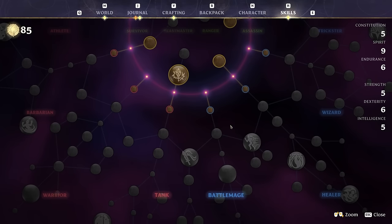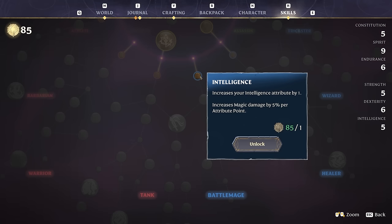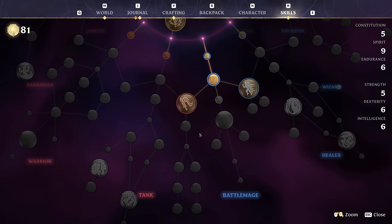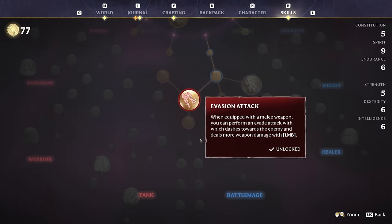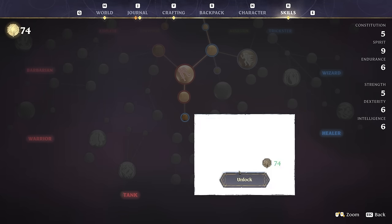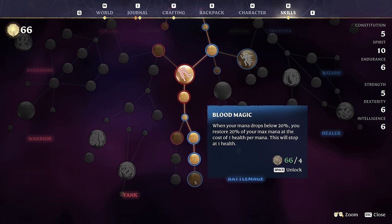If you want to get mana regen on steroids, I still have 85 points. What you want to do is pick up the Intelligence Points right here. After that, you can go for Absorb — when you suffer magical damage, you have a chance to regenerate mana for each point of HP lost. Pick up the Evasion Attack. But just make your way all the way to the bottom right here. Pick up Bloodletting, the Life Burst, and finally Blood Magic — when your mana drops below 20%, you will also restore 20% of your maximum mana at the cost of 1 HP per mana.